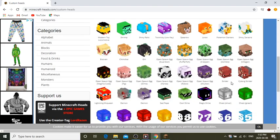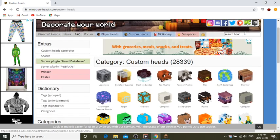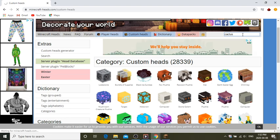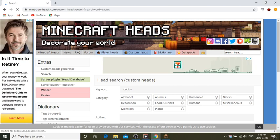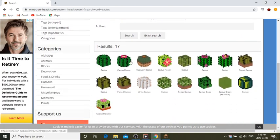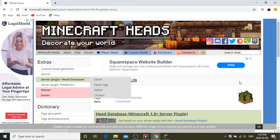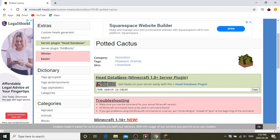What type of head do we want? We want a cactus head. Search up 'cactus' and wait for it to load, then scroll down and you have some cactus heads. This one looks pretty realistic — let's spawn this potted cactus one in. I click it, and now you can see the head database section. Do not worry about the server plugin option.